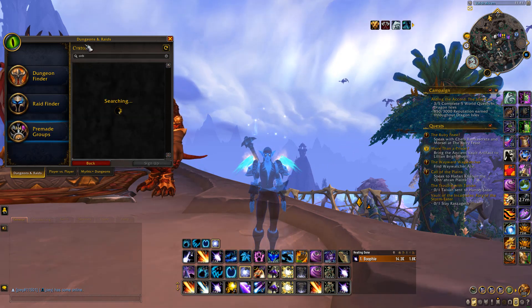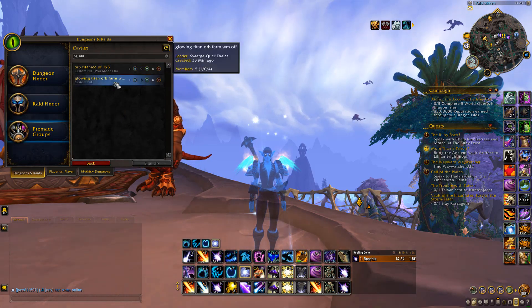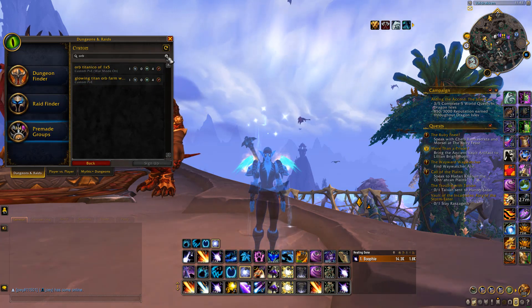Let's start writing 'orb' as an example — yeah, there are a couple of people doing the Titan Orb. Now with these listings you want to make sure they usually say 'WM' which means war mode off, or war mode on, so you want to make sure you've got that correct.